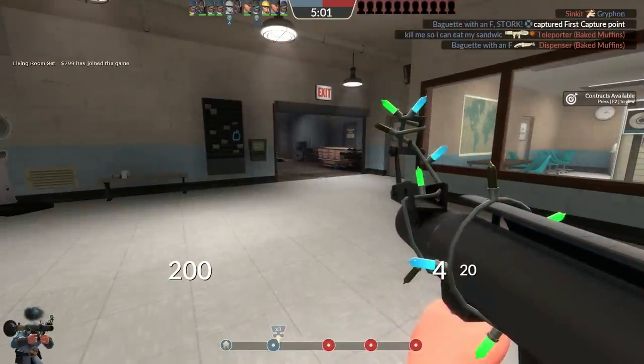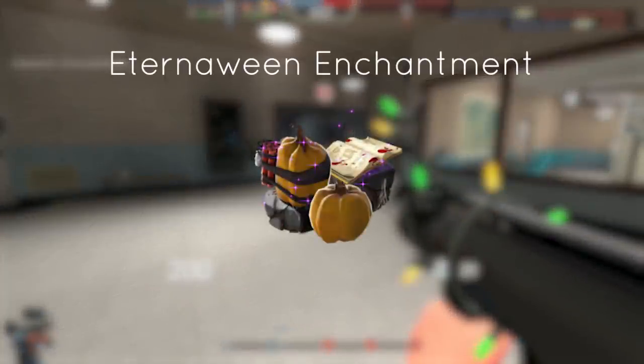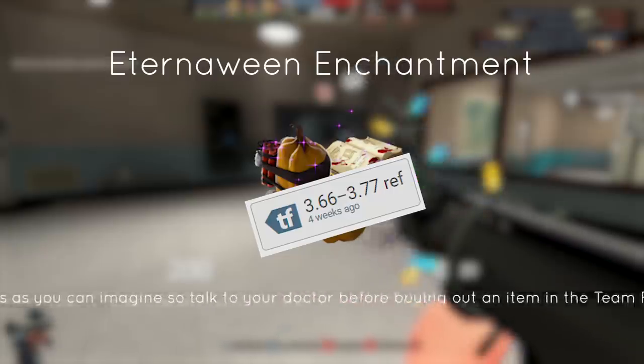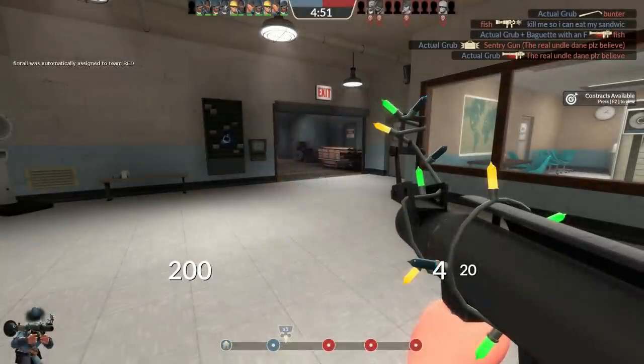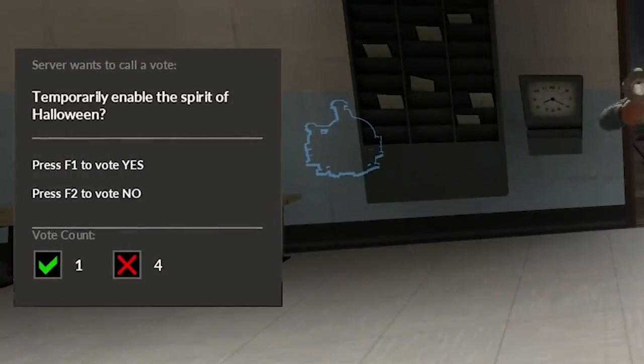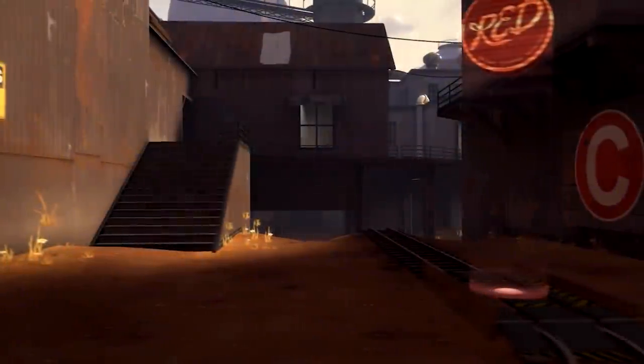Further, you can temporarily turn any Valve server into a community server by making use of an Eternaween enchantment. For the low low price of just 4 refined, you can prompt a vote to enable the spirit of Halloween. Though if you try it yourself, watch out — the vote doesn't always go the way you'd expect.